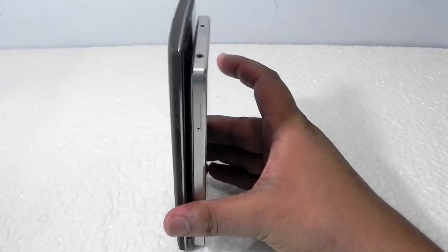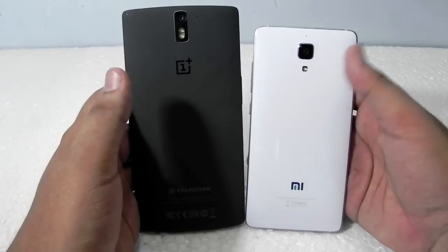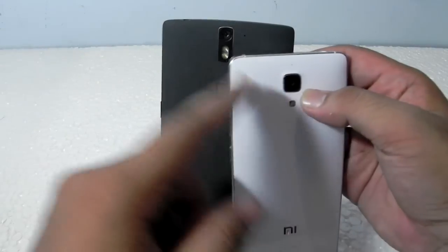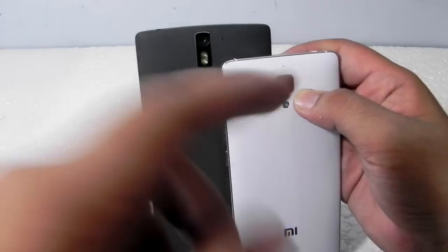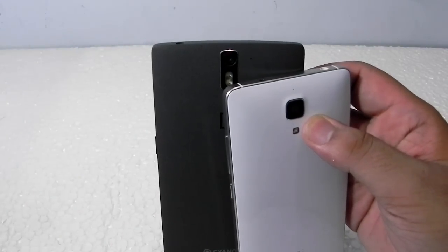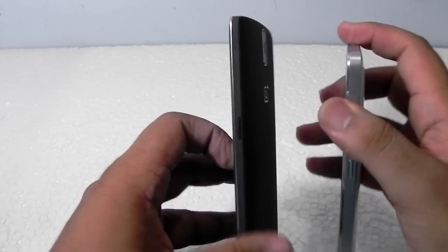Starting with build quality — it differs a lot. The Mi4 is a metal build while the OnePlus One is all plastic with a sandstone black back, which feels really good. Both have 13 megapixel shooters, but the Mi4 has a single LED flash while the OnePlus One has dual LED flash. It's strange they went with a single LED on the Mi4 since the Mi3 had dual LED — it seems like some cost cutting.